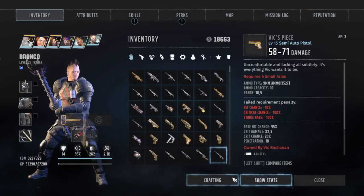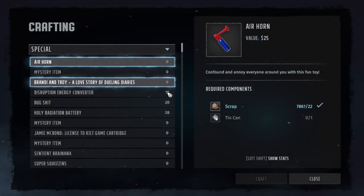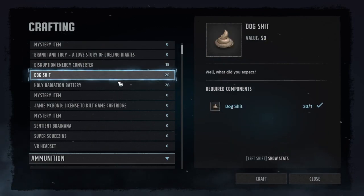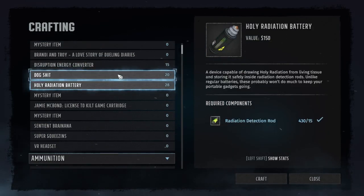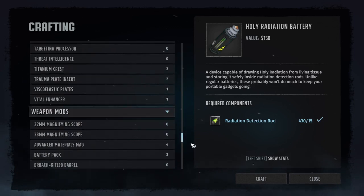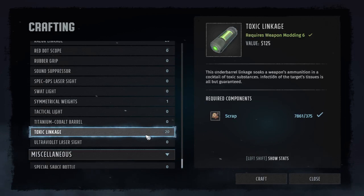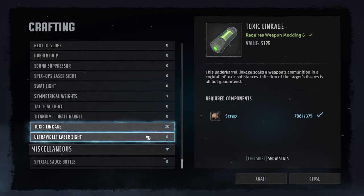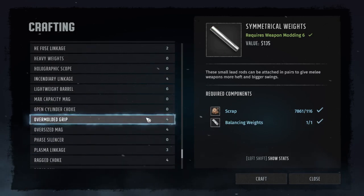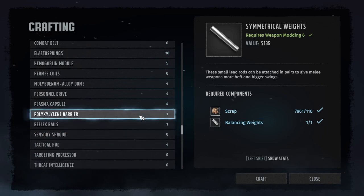So we want to preserve every single anti-radiation rod we have. Let me check if I have anything here to craft. I can craft dogs. Oh, this holy radiation battery — you can craft them. But what you should craft instead... I'll find it — it's weapons. This is armors.